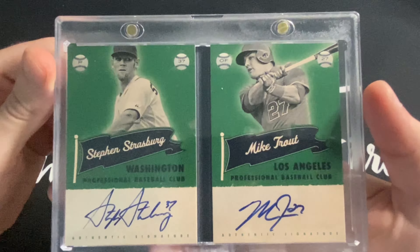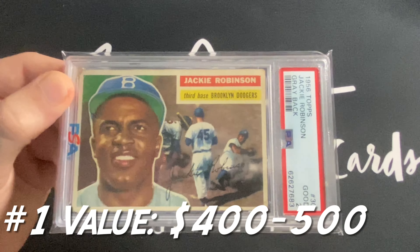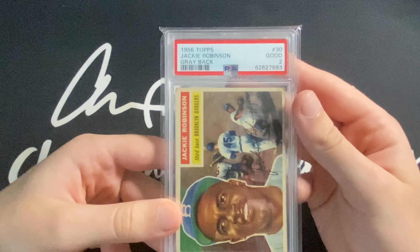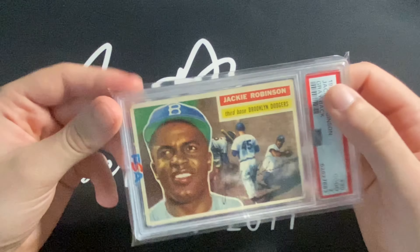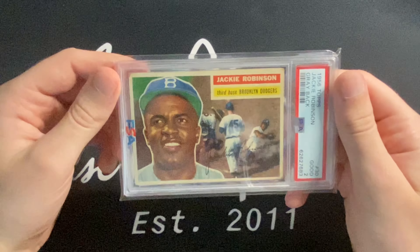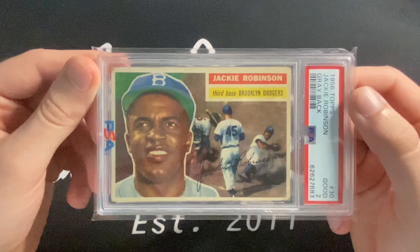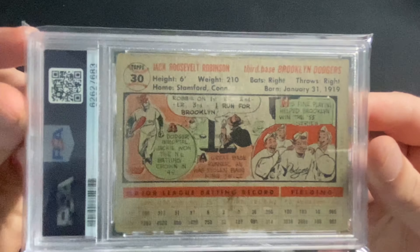Coming in at number one is my Jackie Robinson 1956 Topps gray back in a PSA 2. Honestly it presents better than a lot of twos out there. You can see the image is very sharp, not too faded if at all. Let me show the back — it's actually interesting to read the backs of some of the older cards on legends.